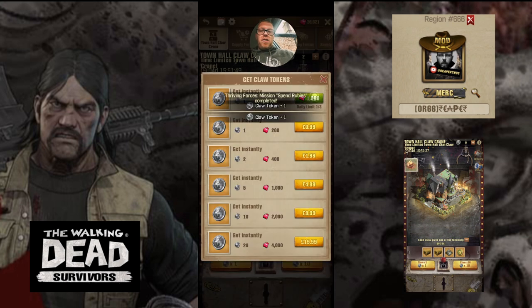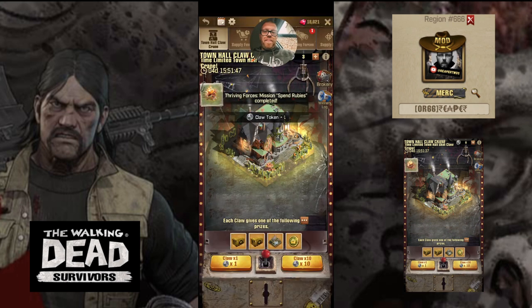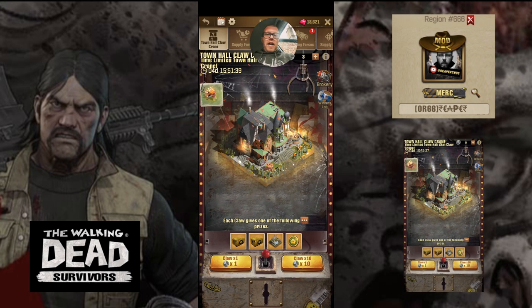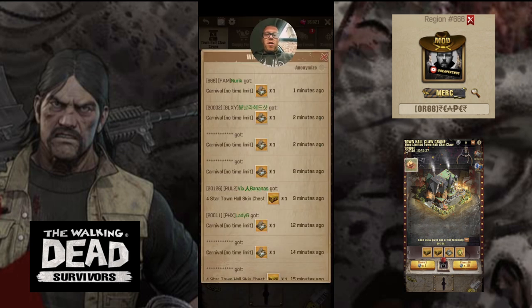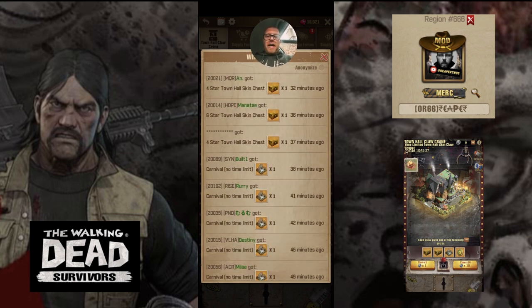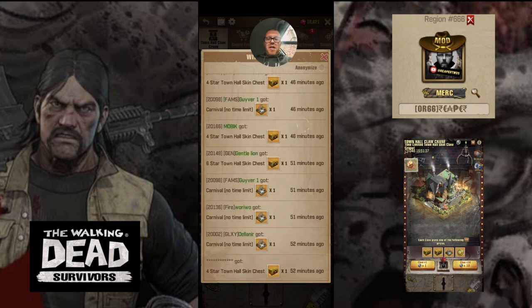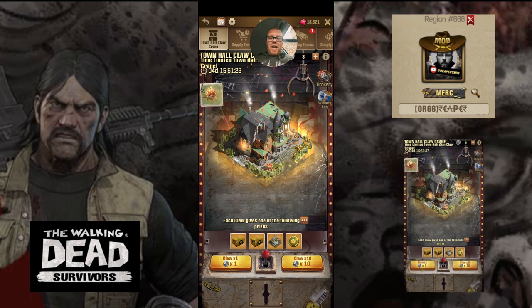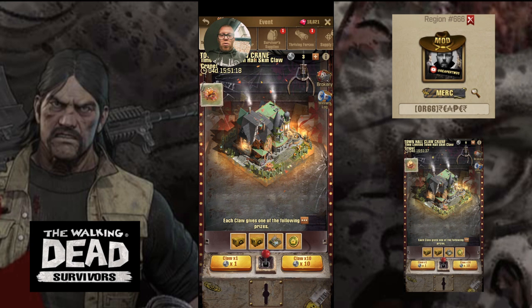Let's grab three of these and take a little look around the event. I'm assuming this is what we're going to be aiming for — the Legendary Harvest House six star Town Hall skin. The Brockery we can jump into on the top right, and the winner's log will also show who's won what. That's only going to show Town Hall skins and chests, so you might see some names you recognize. I think that's it around the event — the only thing left to do is go for a grab. We've got Claw x1 and Claw x10; we only have three so let's give Claw x1 a tap.